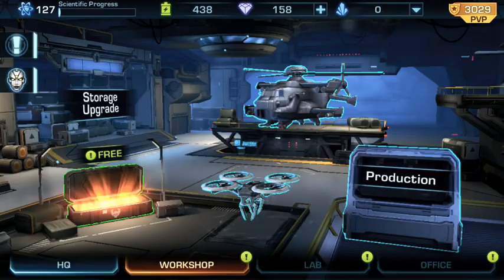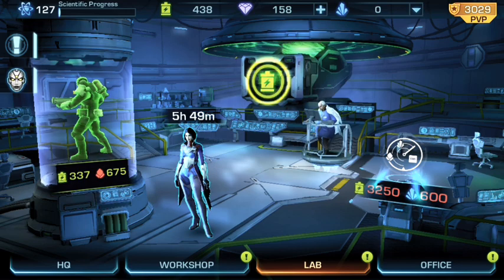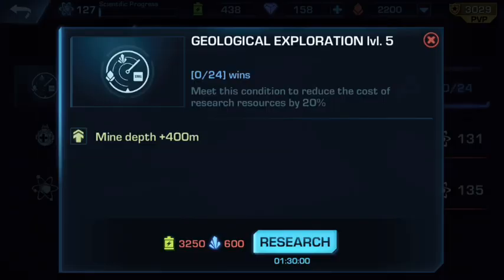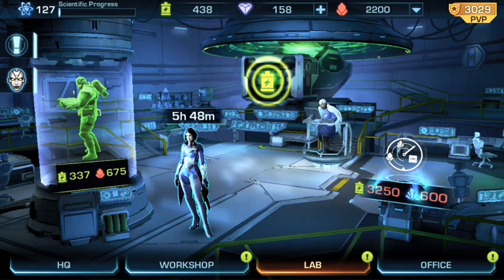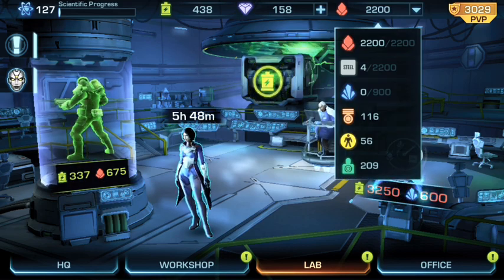One more thing I want to show you before we get out of here — this is all about plasma weapon technology. I finally hit scientific progress 127, I was so happy until I saw 600 crystals to refresh. With the 20% reduction that should go down by 100 to 120, so it'll only be around 480 to 500 tops. But I'm maxed out on magnetite up there, which just made me so mad.